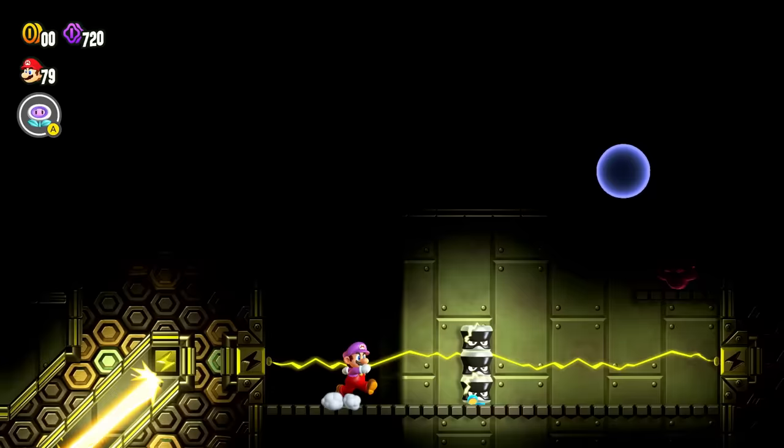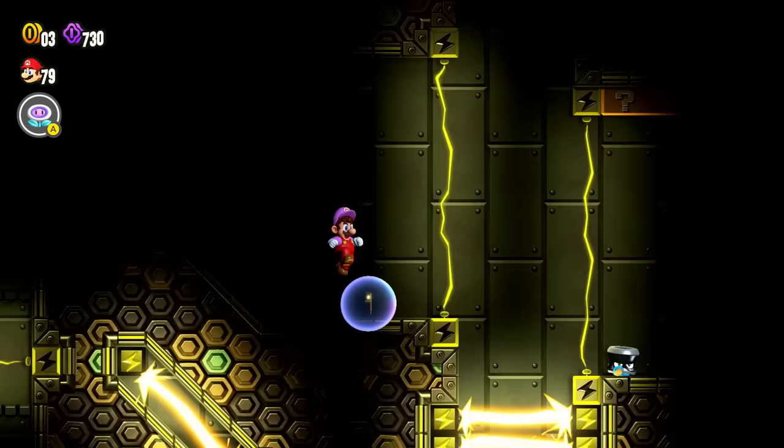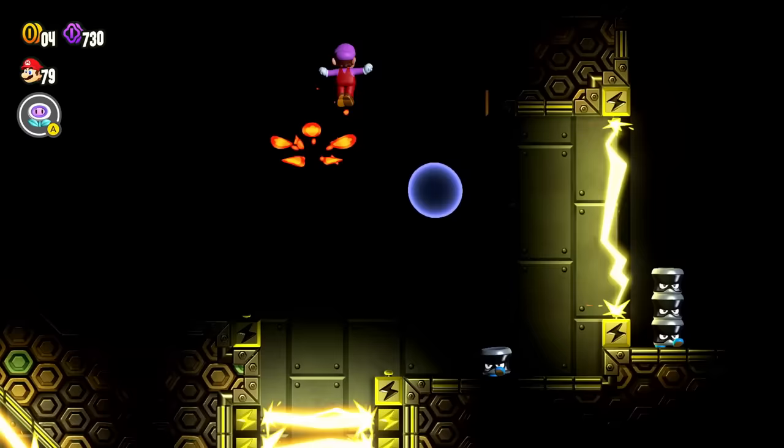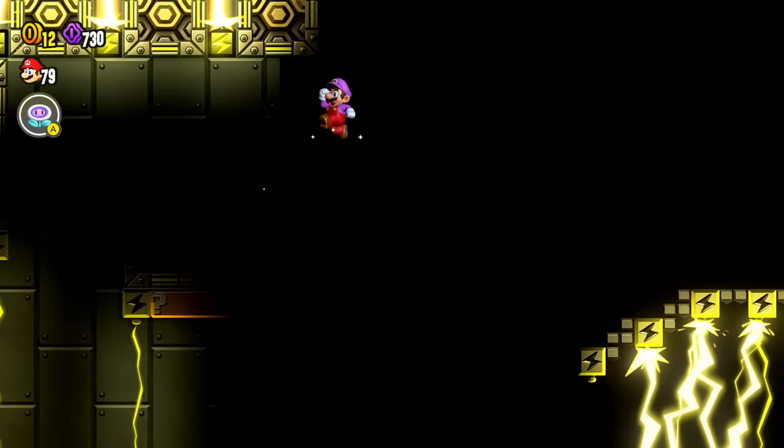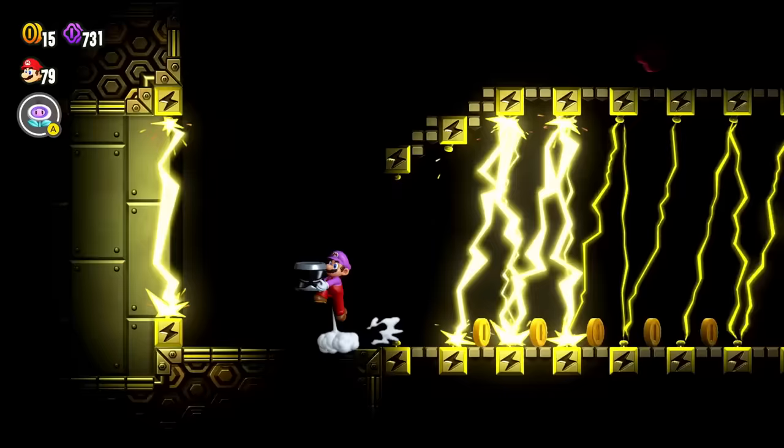Over here I do see that purple coin. I need to jump and spin — I jumped and spun a little too much. Got it. I wonder if there's anything up this way — at least a sneaky couple of coins, I'll take it. Heading back down this way, I want to jump off of you and get a couple more coins.